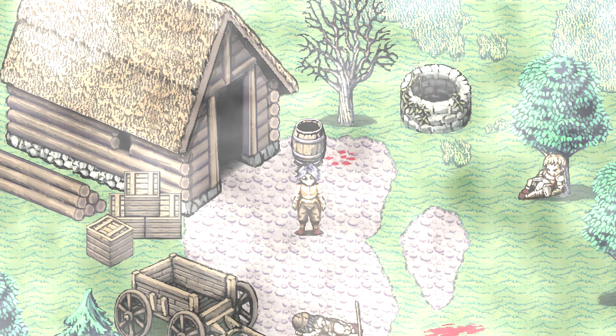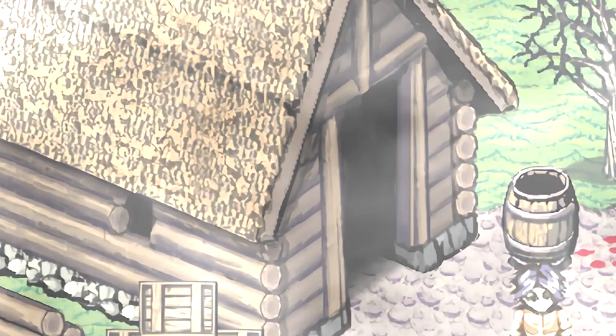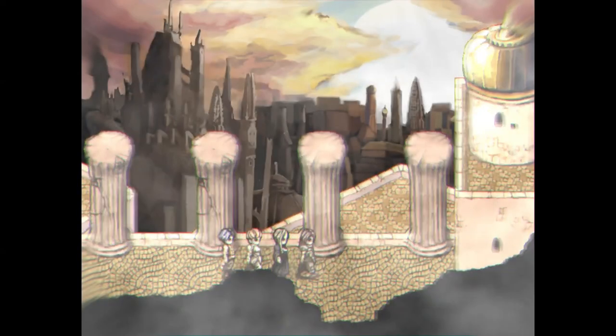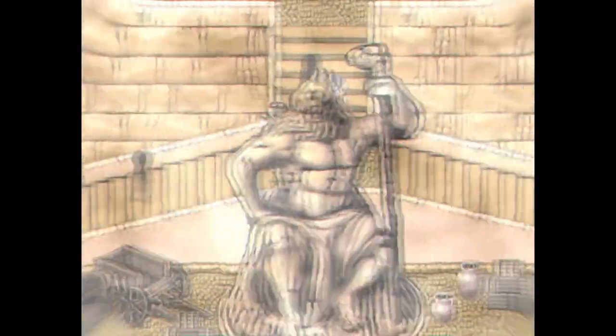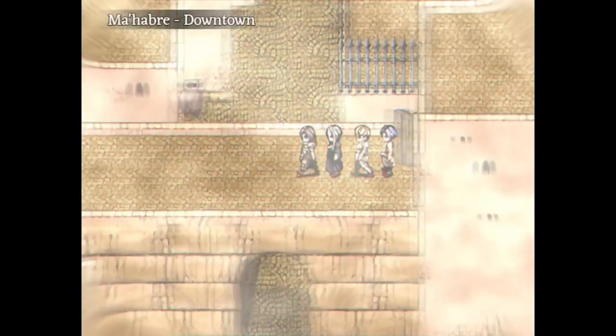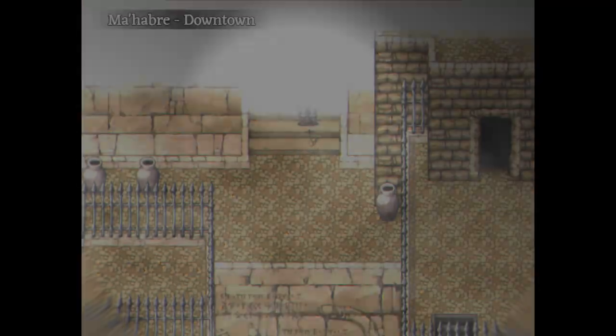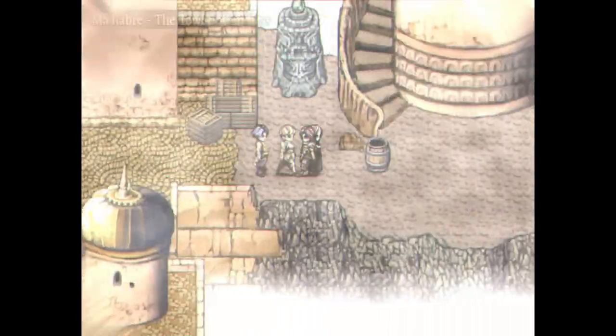A lot of people have been asking what's in this hut. I'll be showing you what's in here. To get to this place, you need to follow a route from Mahabre, the city inside the dungeons of Fear and Hunger, which is the halfway point of the game.